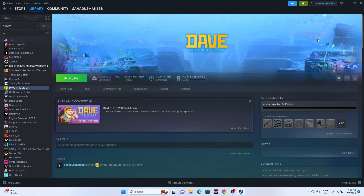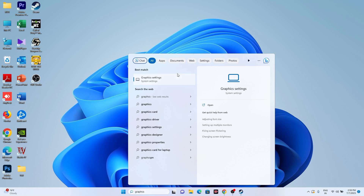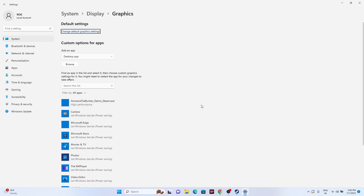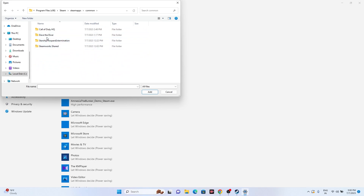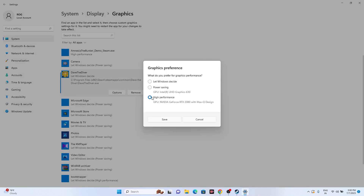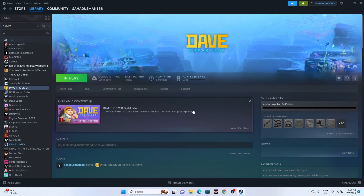Next, run the game on the dedicated graphics card. Search for 'Graphic Settings' in Windows, then browse to the game executable at: Local Disk C > Program Files (x86) > Steam > SteamApps > Common > Dave the Diver. Add it, then click Options, set it to High Performance, and click Save. Then relaunch the game.